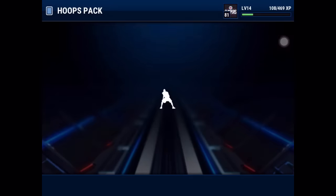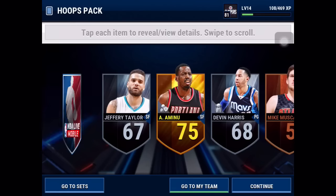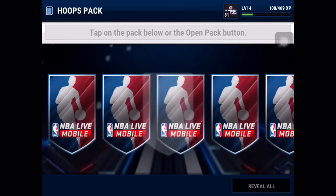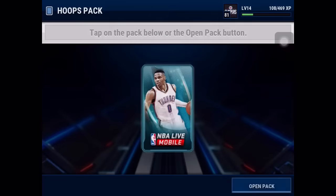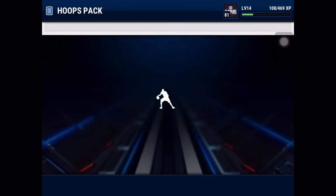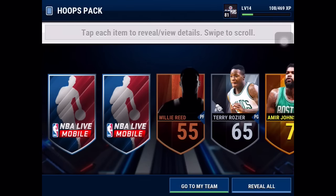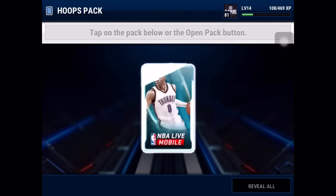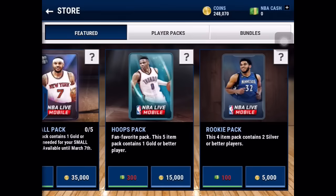We pulled two golds — that's good. I really think the glitch does work. We haven't pulled one red thing with a high overall. This is poop. I definitely recommend lowering your overall. I can't believe how much of a difference that is. I don't even think we've pulled higher than a 78 overall.